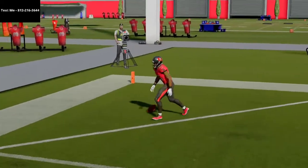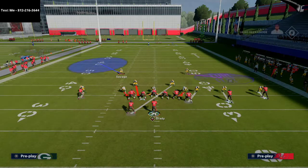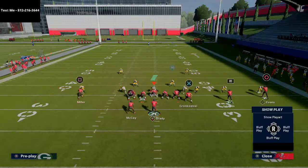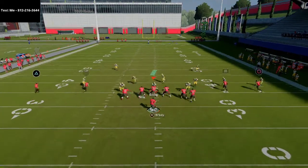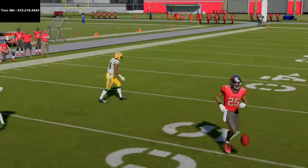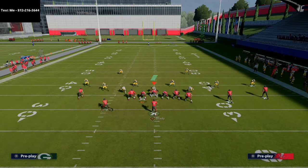Here's my rule of thumb: if there's a safety over the top in a deep half, throw the post at that window. If the safety is underneath, throw the other route. If nobody's coming out on the back, snap-throw it immediately. This play also does really well against zone, though it's a little more man-specific overall.